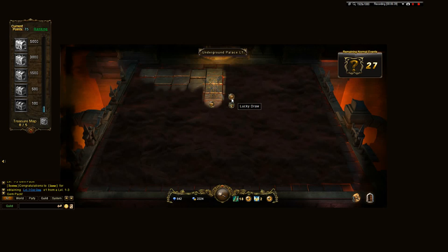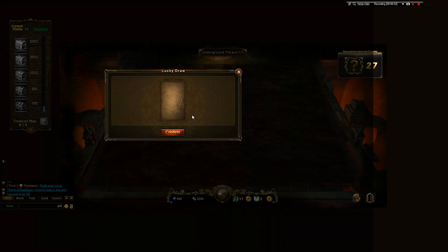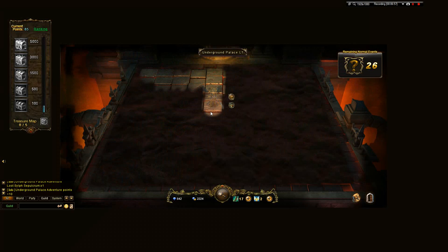Here we have a choice between two lucky draws — you have to choose one or the other because going back is probably not a good idea. There's also an option to enter the next level if you have at least three attempts left. So far I've got one Sepulchrum. The next level probably gives better rewards.